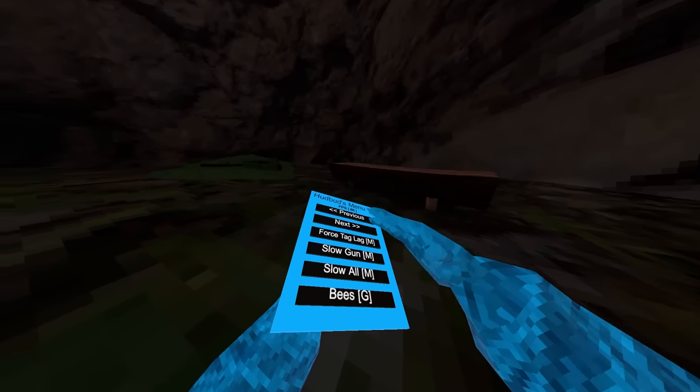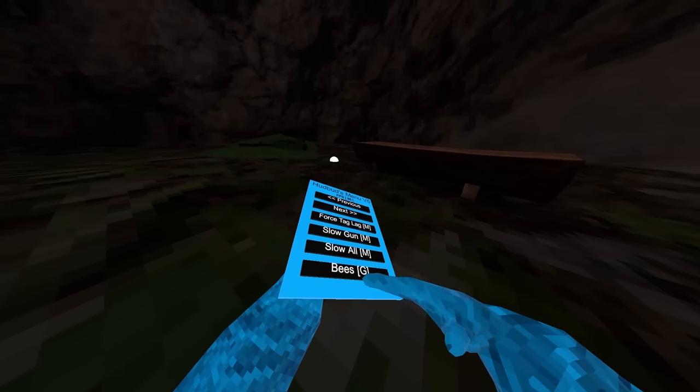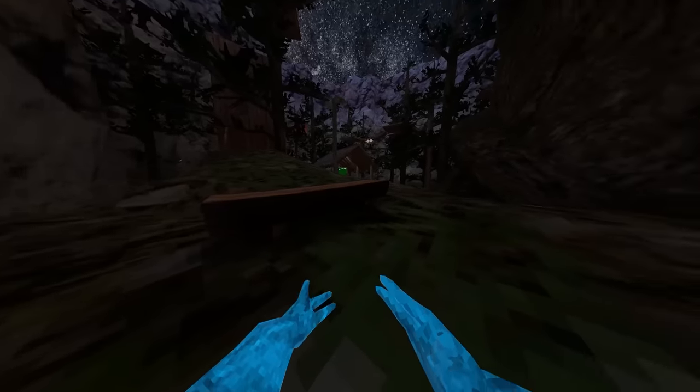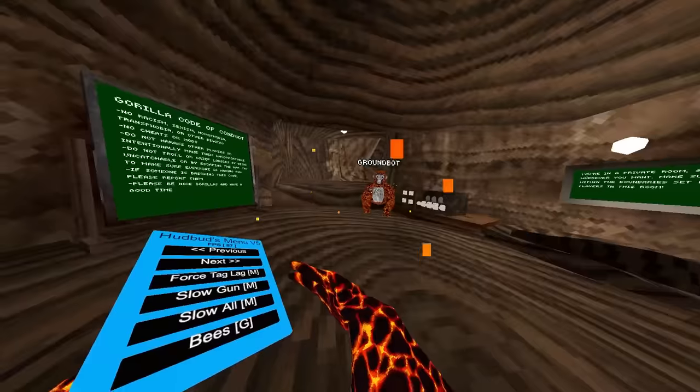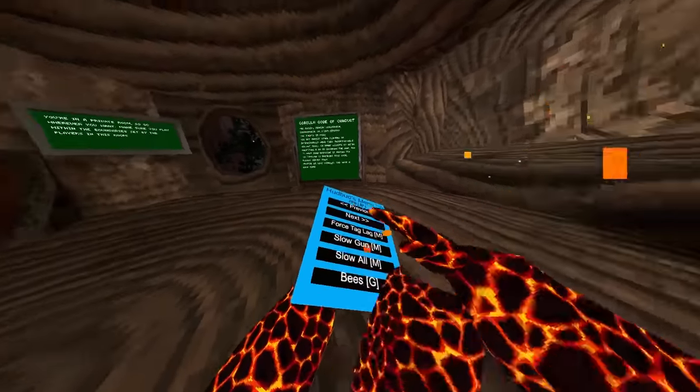We got force tag lag, which is master — so that means you have to be at the top of the board. We got slow gun as well. We got slow all. And we got bees, which teleports you to everyone in the lobby really fast. So turn on bees and it just kind of flashes on them because it's teleporting to everyone really fast.